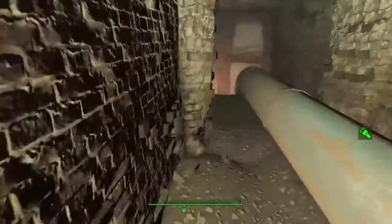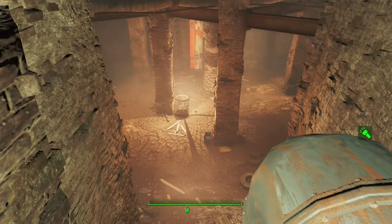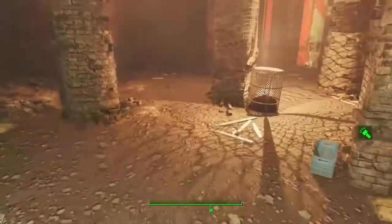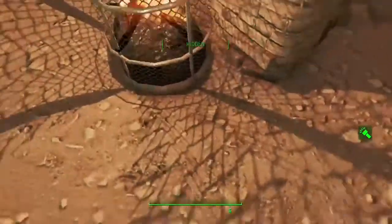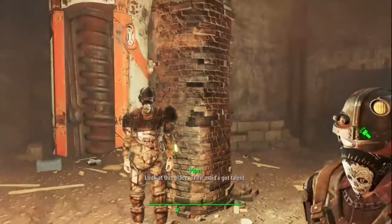In this little area right here there will be raiders surrounding Pickman, and Pickman will be in the middle beside a little fire bin. On the floor right there beside the fire bin will be your Lockpick bobblehead. Anyway guys, like and subscribe to Bear Block Gaming.